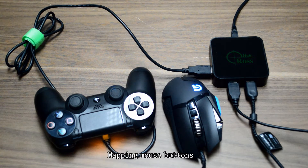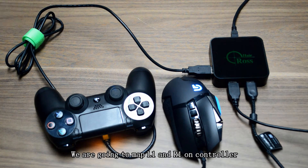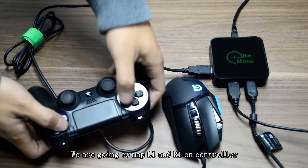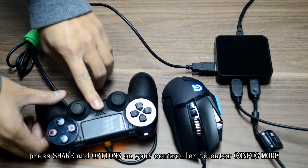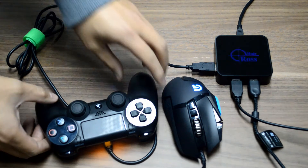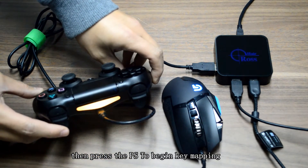Mapping mouse buttons — we're going to map L2 and R2 on the controller to left and right keys on the mouse. Press Share and Options on your controller to enter config mode. Then press PS to begin key mapping.